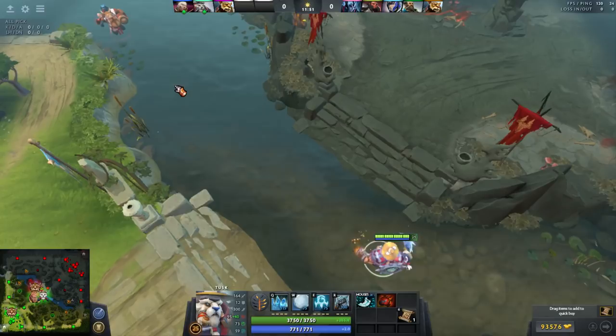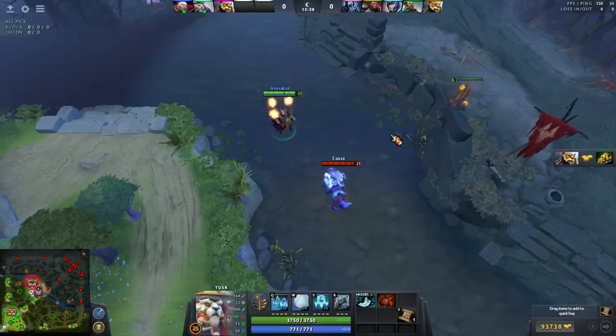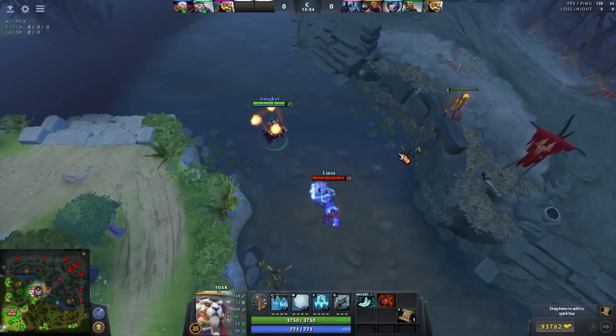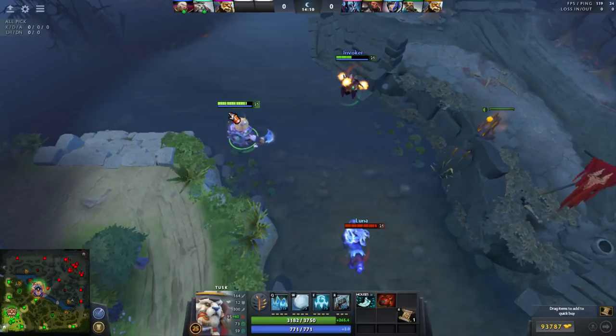Here's an example of dodging something with higher projectile speed. Maximizing Snowball comes with experience and understanding matchups. Luna is a hero Tusk really loves to play against because her abilities are easy to dodge. For example, if your Invoker is getting Eclipsed, you can blink in and disengage. As levels get higher Luna will have more beams, but having multiple units will split the damage and dodge some beams.